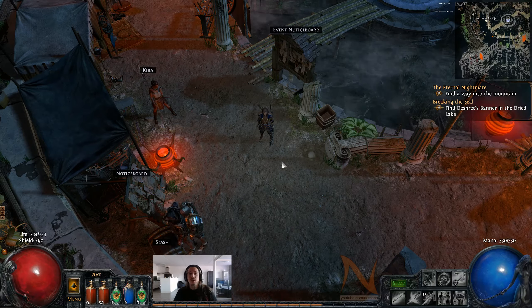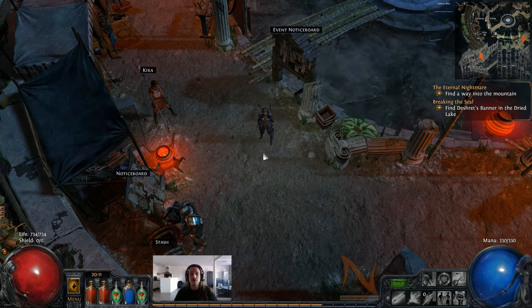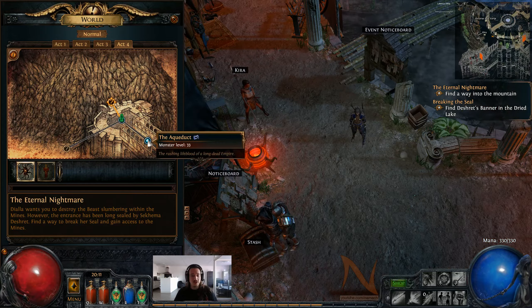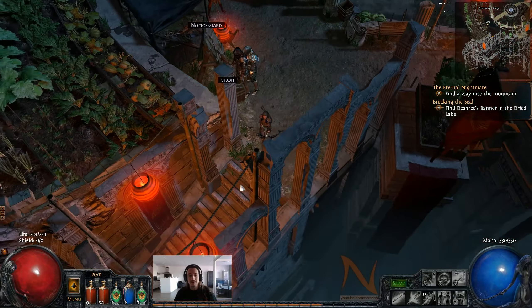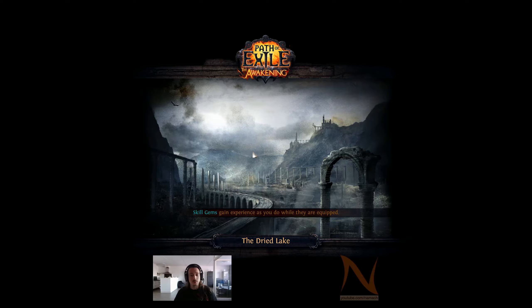Hello, Nerner here! Welcome back to Path of Exile: The Awakenings Closed Beta! We are in Act 4, in the town of Highgate. Previous episode we walked here over the aqueducts and talked to all the NPCs. Now we're going to start on the first quest - breaking the seal and finding Deshred's banner. Onwards to the dried lake.